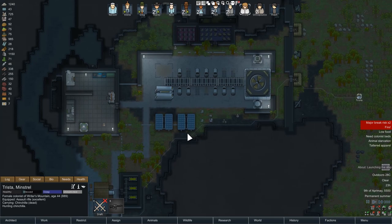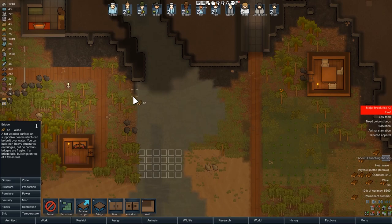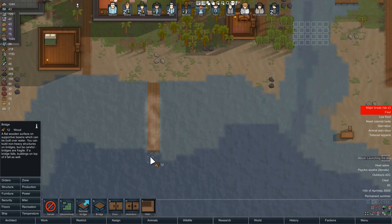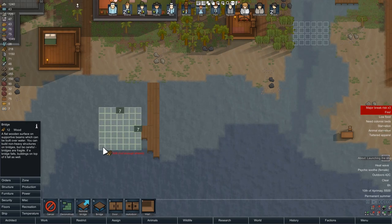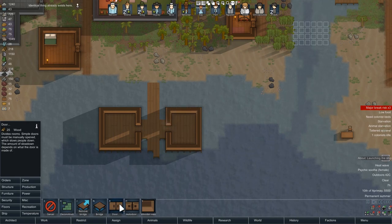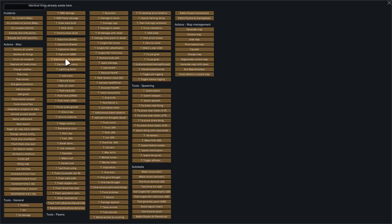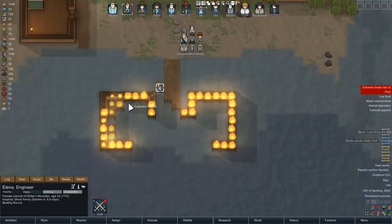This is Beta 19. In terms of actual design changes, there are bridges in the game now. You can build things on them, but not the heaviest buildings — no crematoriums or anything like that — but you can make a water colony on a bridge sticking out into the ocean or over a wide river. Let your Hobbit fantasies run free. However, there are downsides: you can't put other floors on them, they will burn and collapse and destroy anything built on top, and an explosion will destroy the floor instantly.